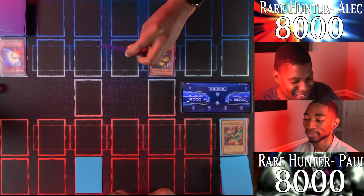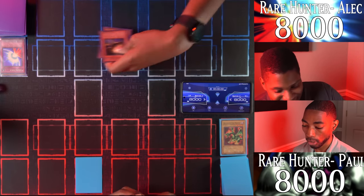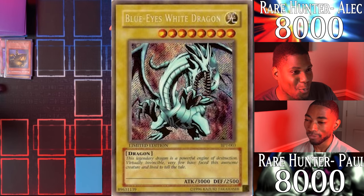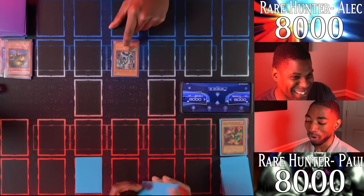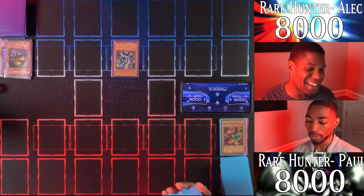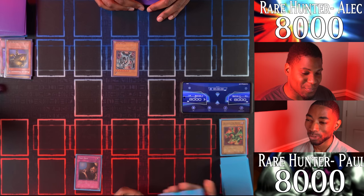I'll tribute these two monsters for a tribute summon — Blue-Eyes White Dragon! You're wrong for that. Well, you won't be obeying since I'm activating Trap Hole. Since you normal summoned Blue-Eyes White Dragon, it's going to be destroyed. That's fair — goodbye, Blue Eyes.